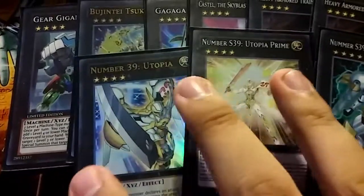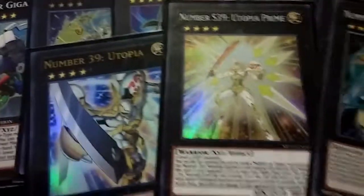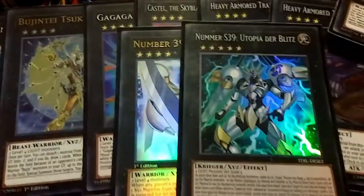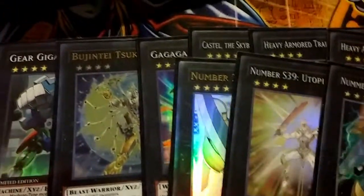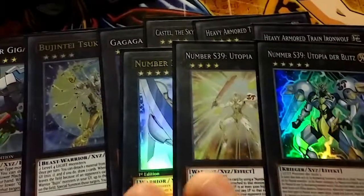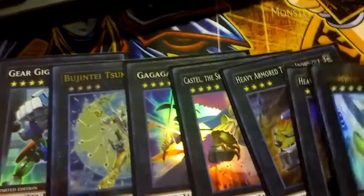To finish it off, you want to play your Utopia package with Utopia the Lightning and Number S39: Utopia Prime. I like playing the Prime because it gives your Lightning two uses. If you go into the standard Utopia Lightning, you only have one monster you can out because it takes up two materials. But if you go with the Prime, you detach two to activate Utopia's effect, and when it's your opponent's turn it still has two more materials left. So they're going to have to find some other way to beat over it.